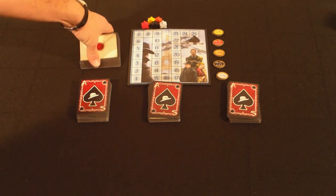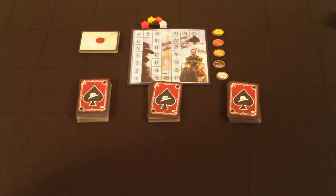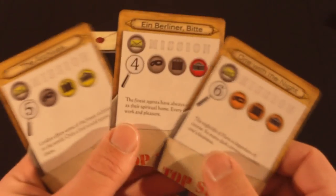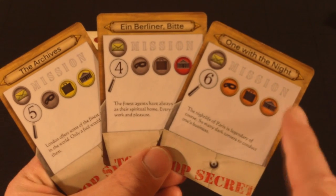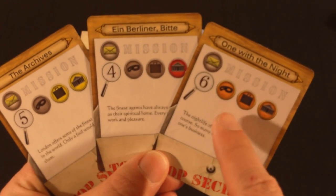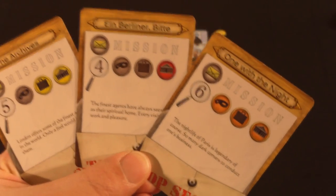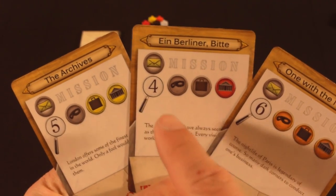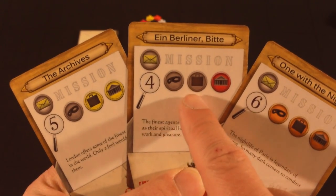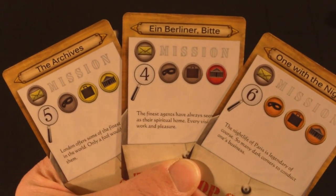To begin the game, after everyone gets their cards, everybody gets dealt three mission cards — very similar to taking route cards in Ticket to Ride. Missions have different point values and different icons representing what you need to collect to complete them. For example, one mission worth six points requires an orange agent, orange intelligence, and an orange location. Ein Berliner Bitt is worth four points and needs an agent, intelligence, and location — but only the location must be red; the intelligence and agent can be any color. So it's a little easier to complete.